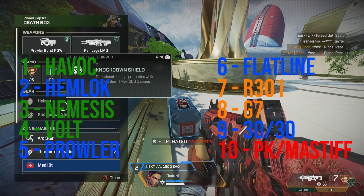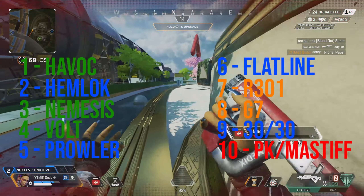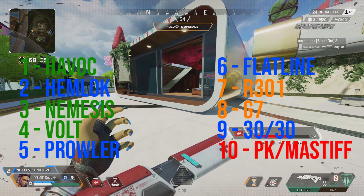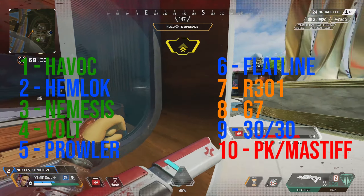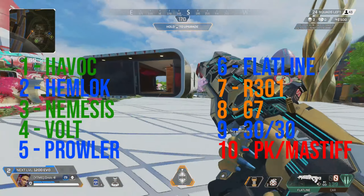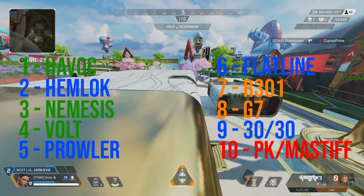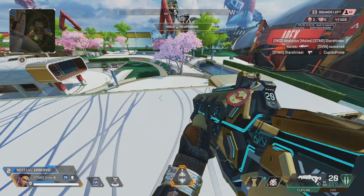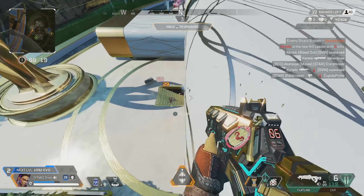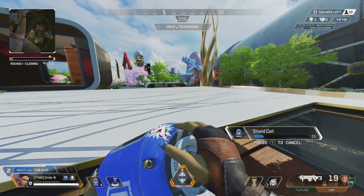The best competitive guns I've identified are: the Havoc, Hemlock, Nemesis, Volt, Prowler, Flatline, R301, 3030, G7, and the PK or Mastiff — about 10 to 11 guns total. These are statistically the best guns in the game outside of care package weapons, so if you don't have some of these in your rotation, you should.